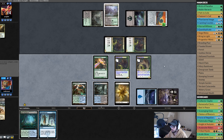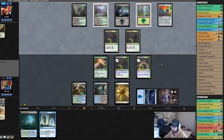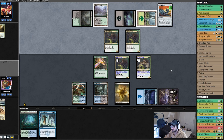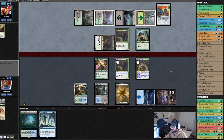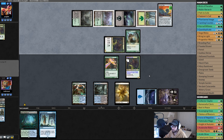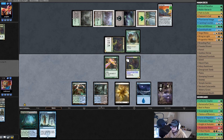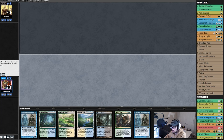Copy — pass the turn. We always need a Siege Rhino. That's pretty good — Vigilance, Trample, and Undying. I'd gladly trade you a Birds of Paradise. And here we are just dead. Four Birds of Paradise and two Noble Hierarchs — getting a turn one play is almost impossible.